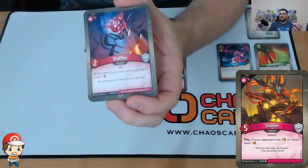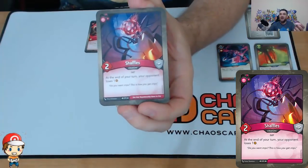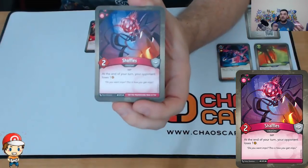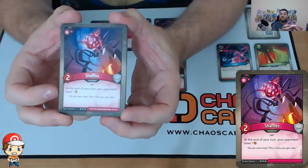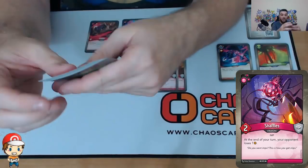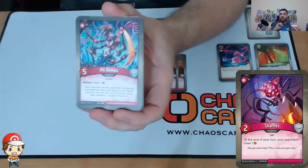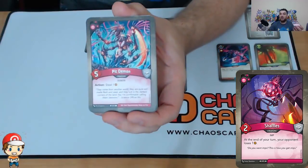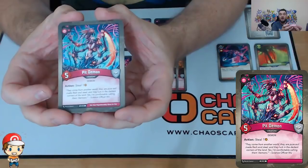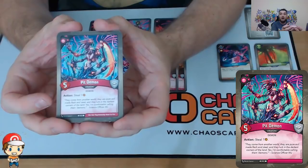We have Shaffles — two power is bad, there's no way around that. But at the end of my turn, my opponent loses an Ember. If my opponent's got six Ember and is ready to forge a key, at the end of my turn they lose one and they can no longer forge a key. Not to mention I've got some other disruptive cards here as well. We have a copy of Pit Demon — I can just steal an Ember if I want to. Maybe I steal it and then my opponent loses one at the end of their turn, and they can't forge a key. Five power is quite nice.